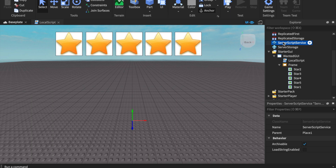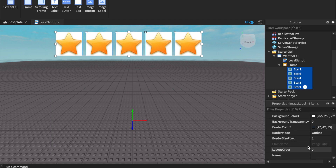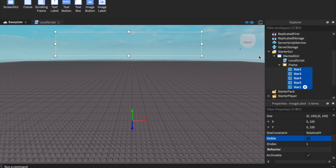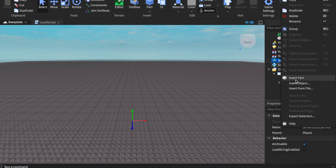Go ahead and select all the stars in the frame and set their Visible property to false so they won't be visible by default. Now go to ServerScriptService.